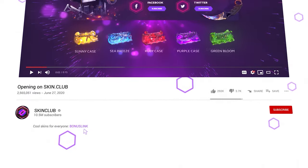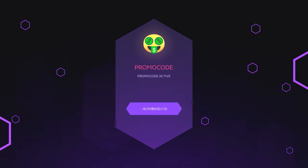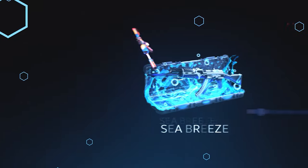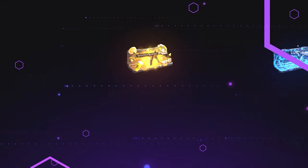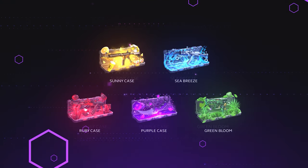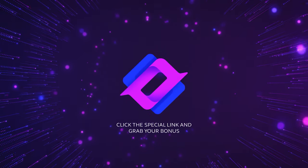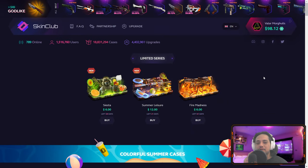Your boy just got sponsored by Skin Club! Don't forget to use my promo code — it's down in the description. It'll give you a 15% refill bonus, and you can withdraw skins instantly on Skin Club. If the skin is not available, they'll exchange it, sell it, and open more cases. Skin Club — your home for cool skins.